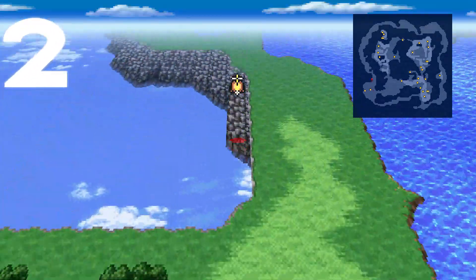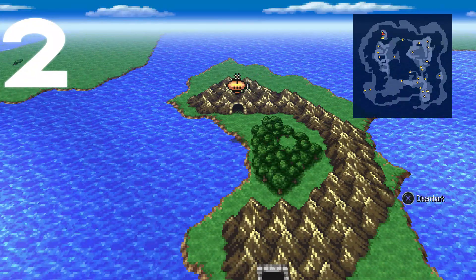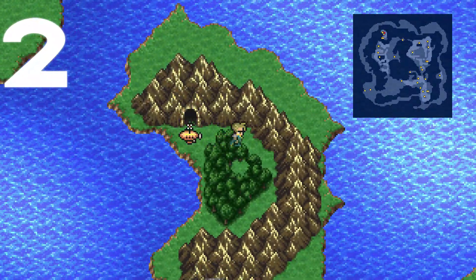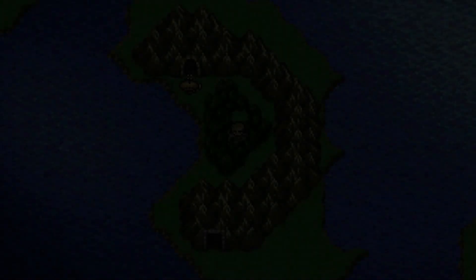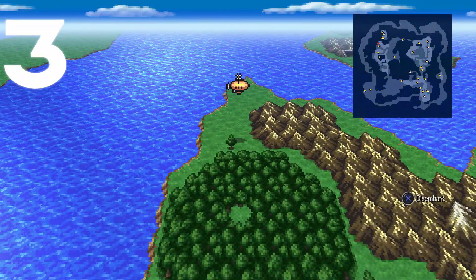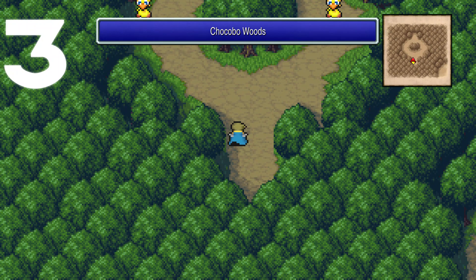For the second one, fly north up to the little crescent-shaped island. Find a good place to park the airship in the green space and walk over into the Chocobo Woods. Head back out and then go slightly south — hop aboard the airship and fly just a little bit south over the water. Park right at the top part of this little continent and walk into the Chocobo Woods from there.